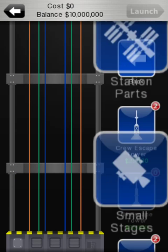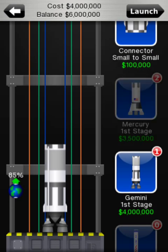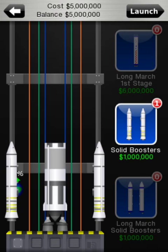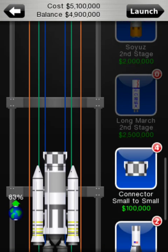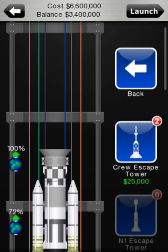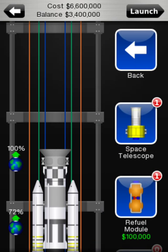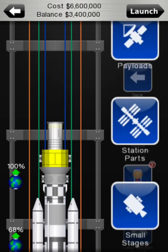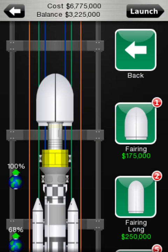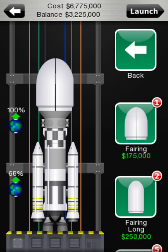9 million, right. Scrolling — we get Gemini, maybe get some solid boosters, connector, heavy tug if we scroll up. Now this heavy tug will allow us to switch from small to medium. So go to payloads, bring the space telescope over, go to medium, and just put a medium fairing, and there we go. That has allowed us to use small stages to do that, and we're well inside our price range.